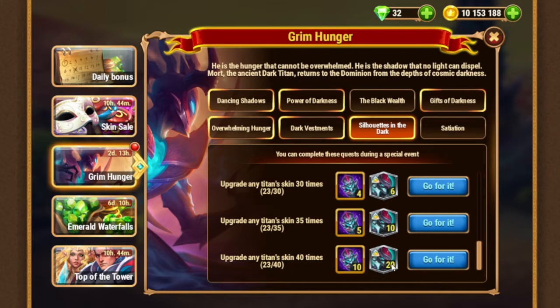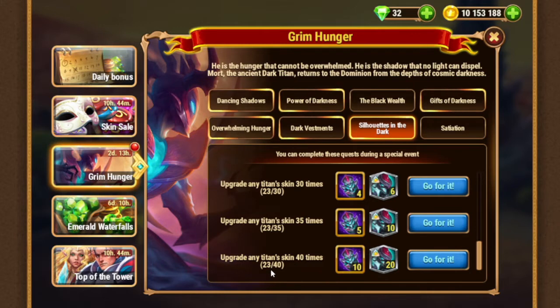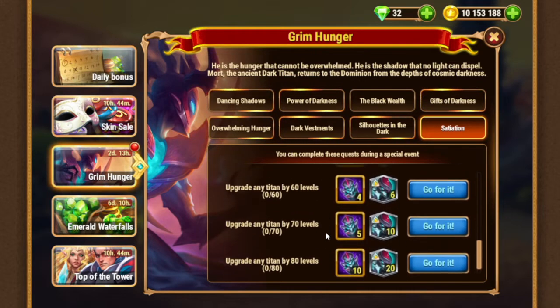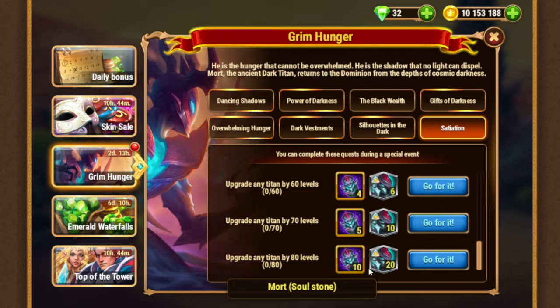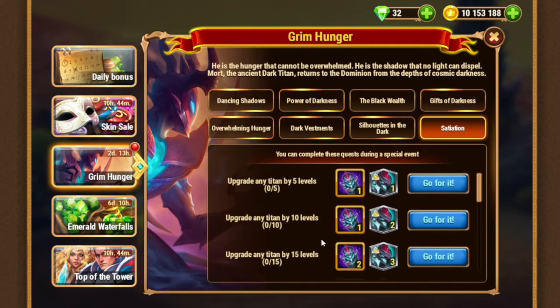Summon Mort, check his skin — that's level 1 — and upgrade him as hard as possible. That's the way how you do this quest. Finally we have upgrade titan by 80 levels. All my titans of elements are maxed; titan of darkness isn't maxed yet. I will buff Mort because that's the cheapest way to do this quest and get more of his souls.